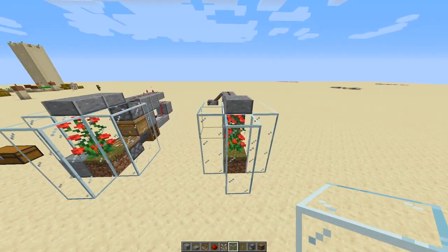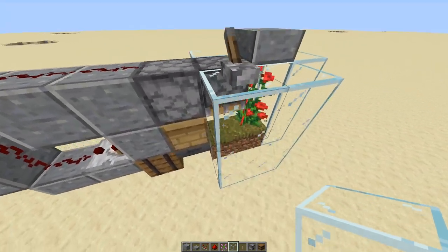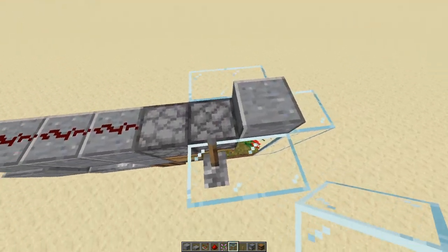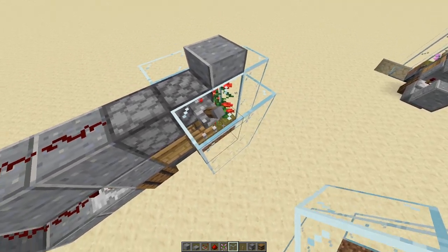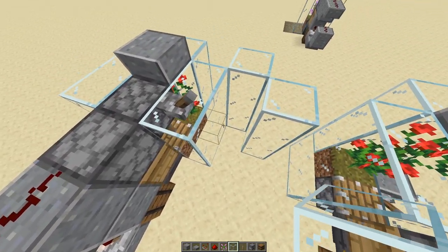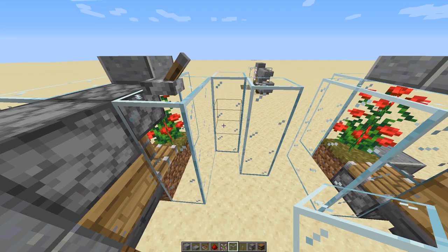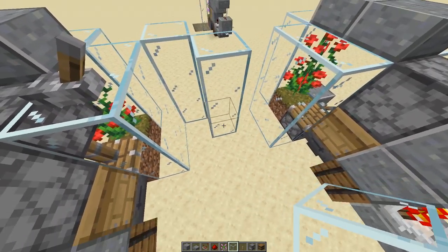Moving on to the other variation — this one is slightly different and a bit more tileable. It's a variation on the first design where you can put the piston either in the upper or lower position. On this version, the piston is up here, and you just put a lever here to power it. You can then stack these farms directly next to each other: the glass wall on one farm acts as the shared wall for the next, so you can tile them together with just a one-block gap, saving on glass and space.